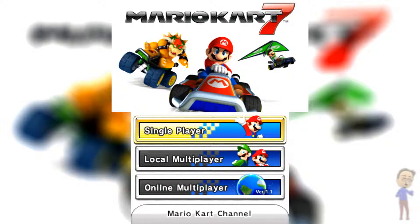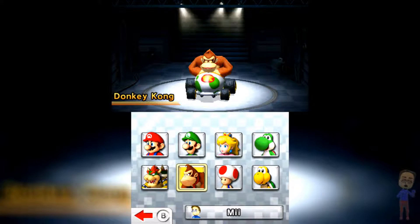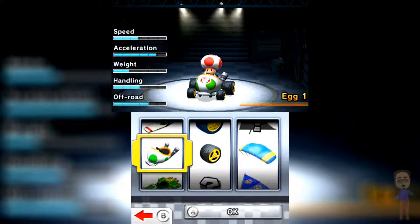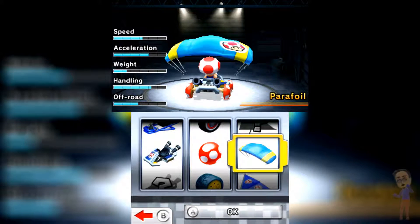Hello everybody, this is Handy863 here bringing you another video. We're back once again with another Mario Kart 7 Let's Play episode. Last time we took on the Leaf Cup as Donkey Kong and did quite a good blue shell dodge. Today we're going to be using Toad and we're going to take on the Lightning Cup. We don't have anything else unlocked or any other characters, so we're going to use Toad again. There was actually a kart combination I wanted to use as Toad.